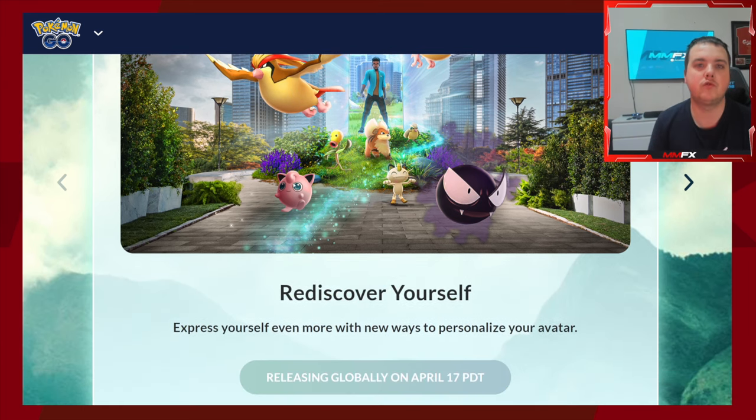The first one is called Rediscover Yourself. This is based on your avatar — you'll be able to customize it better. You can take a picture of yourself and it makes your avatar look more like you, which is pretty interesting. If you buy shop items or do tickets to get free shop items, it's definitely worth it for some people. Personally I don't use my avatar much — I bought the Rayquaza Mega Max from Pokémon GO Fest, but the Giratina wings at 250 coins can be better spent on raid passes.